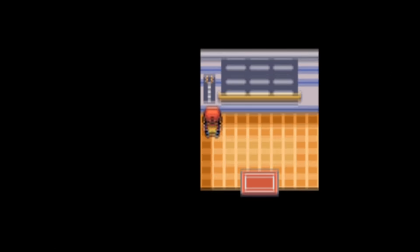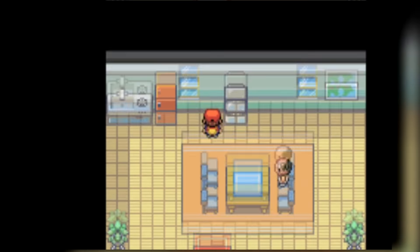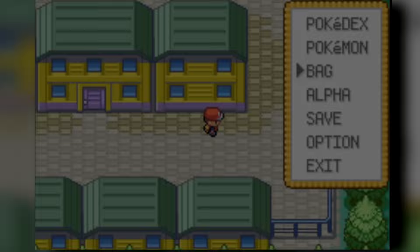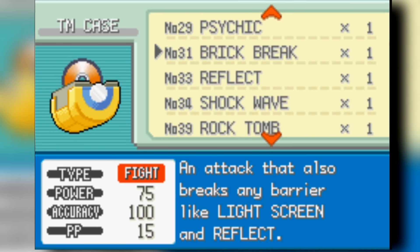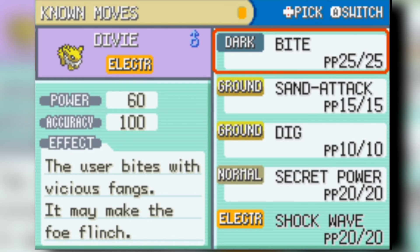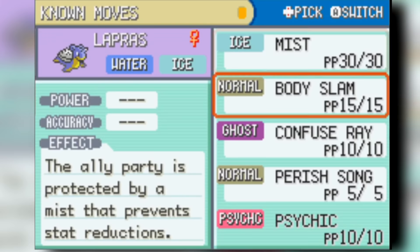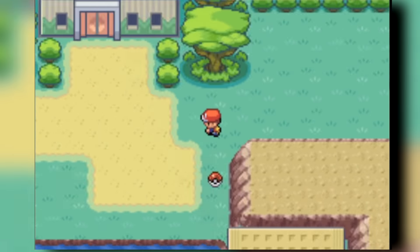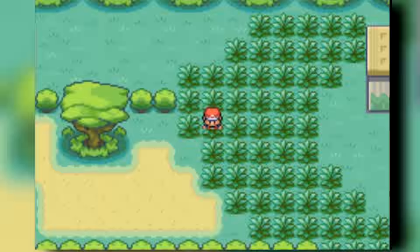We suit up our Lapras to start destroying stuff. There's a Mr. Psychic in Saffron City — lore says that's Sabrina's father — and we take that Psychic TM and put it on our Lapras to make it more powerful and viable. We also put Shockwave on Jolteon because we forgot to get it the whole time. Lapras levels up nicely and fits into our team perfectly as our Water-type. We get Surf and put it on Lapras as well. We accidentally caught a Nidorino for no reason, but we're just going to ignore that.